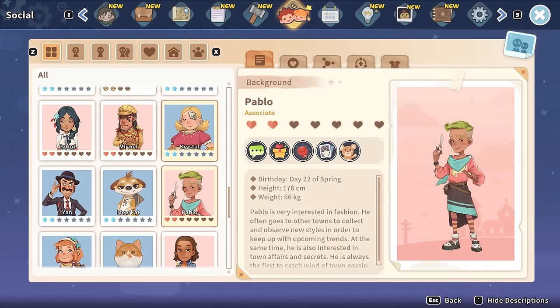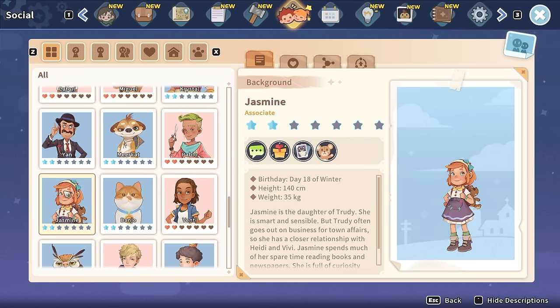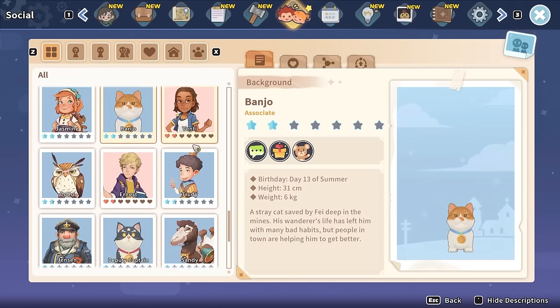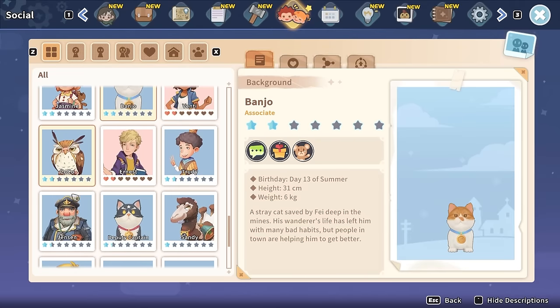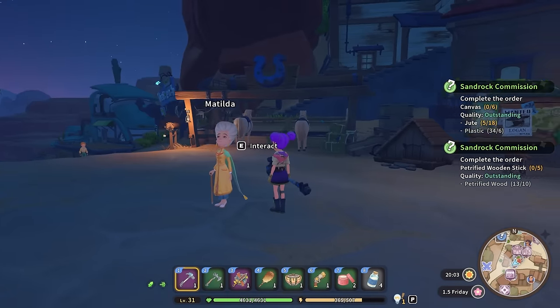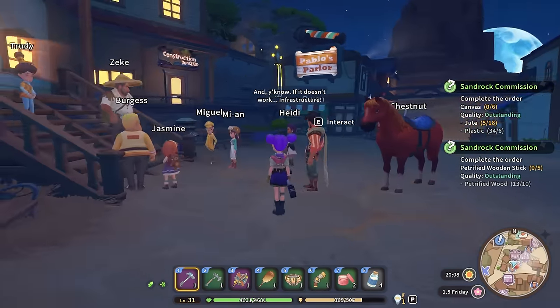Pablo, Meerkat, Jasmine, and Banjo are all really close to being my buddy - there's like five of them that are really close, and then another six or seven that are not that close. One of them is Jensen. Jensen I actually did well with last time, but it was all from commissions, so I think I just need to go get some chromium out of the ruins and then we'll be fine. That'll be something I can do maybe tomorrow after we plant the black saxel seeds.